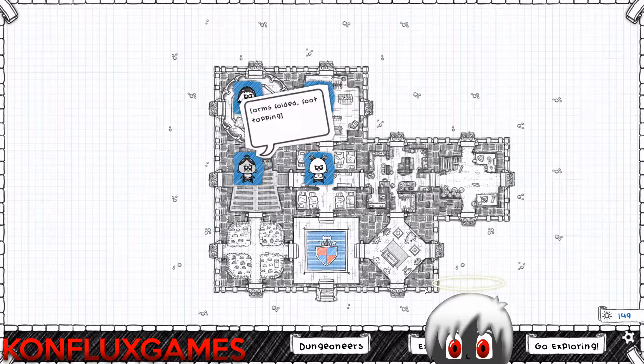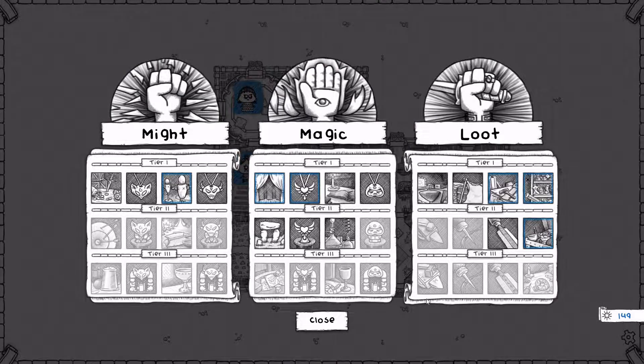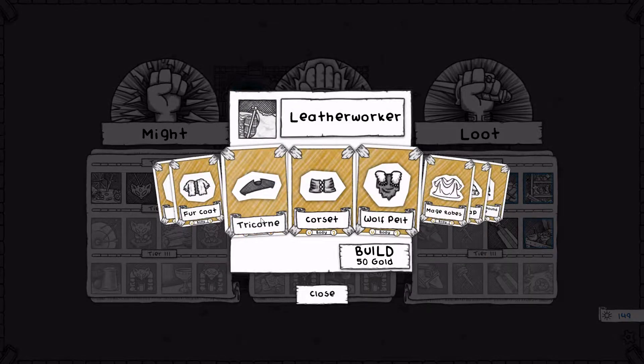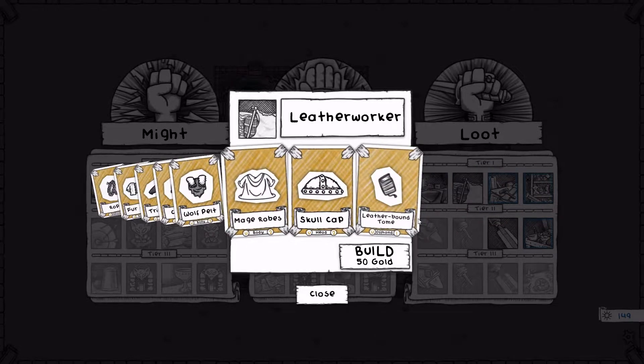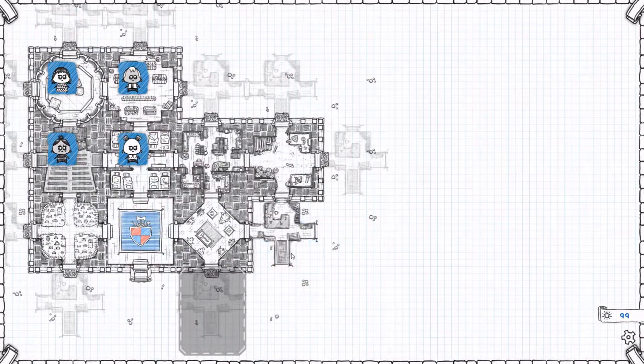Hello everyone and welcome back to the mime of arms folded foot tapping. When we last left off in the Guild of Dungeoneering, we had cleared out another dungeon in the Mountains of Numb with Sally the Ice Cream Monk. Let us expand the guild with the money we got from that adventure. We should get the Level Worker next because there are some items later on for the Level Worker that we would like. So let's purchase and build the Level Worker.